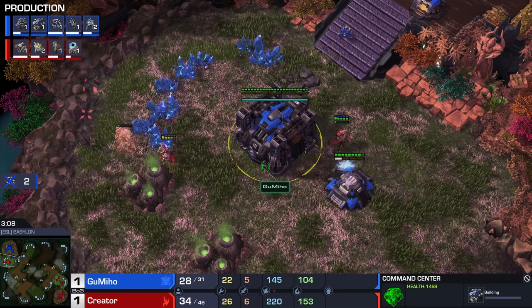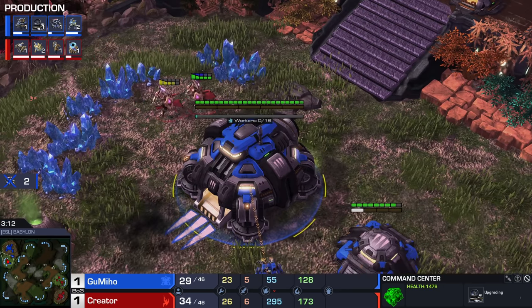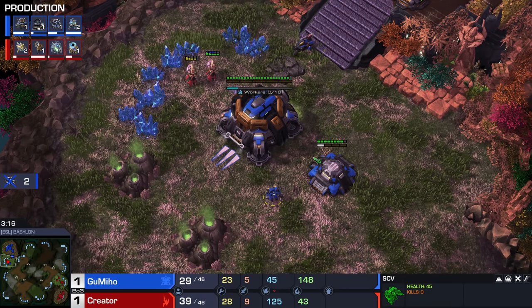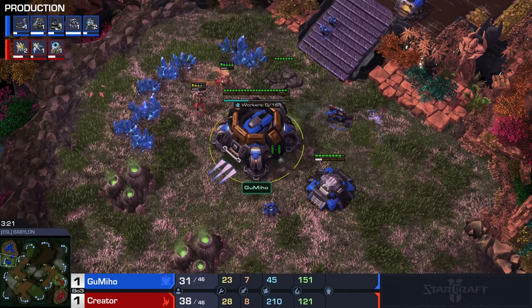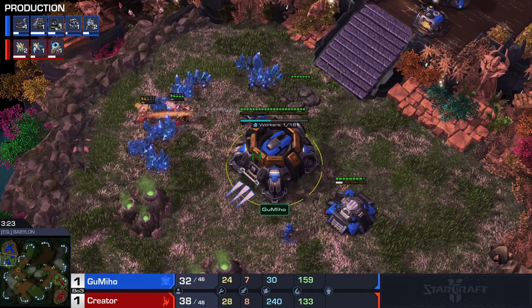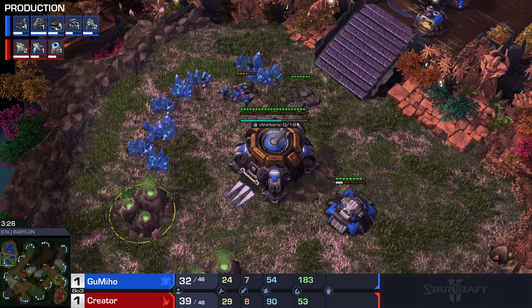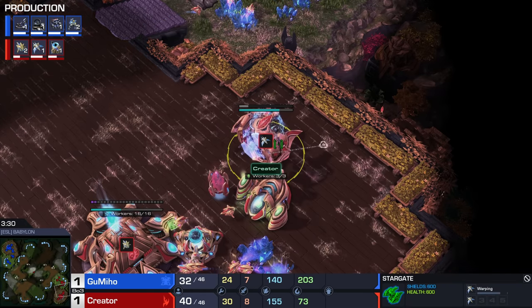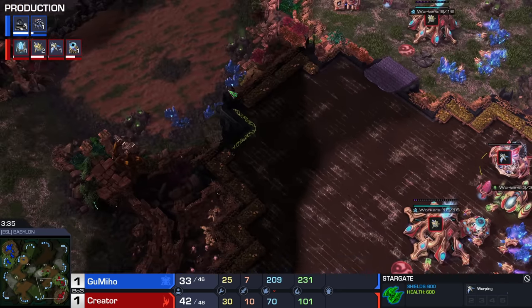The Command Center is going to finish eventually — he just has to remove the scaffolding. If the Command Center doesn't finish, you hit a massive supply block as Terran and the game becomes a little bit awkward. It's actually a Phoenix opener — interesting. Babylon is a difficult map for the blink opener, mostly because if you want to blink into the Terran's main base, there's just not a whole lot of space. So I don't really mind the Stargate opener.